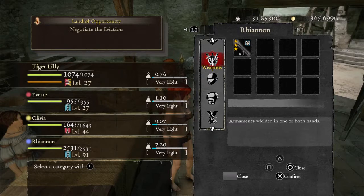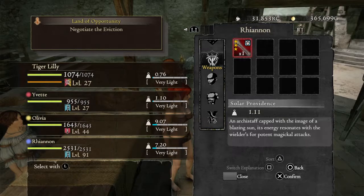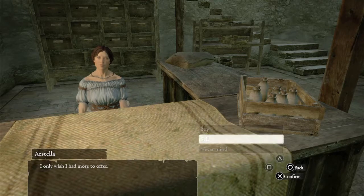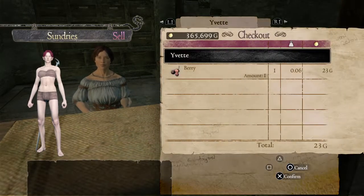You can't take off hired pawns' weapons — you can't discard, give, or do anything with them — so make sure you've handled that beforehand. I'm going to quickly sell that berry.